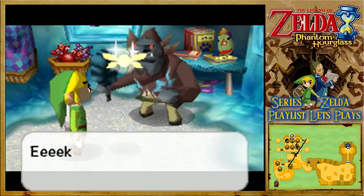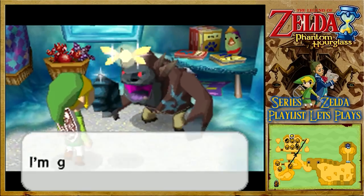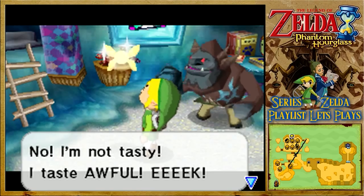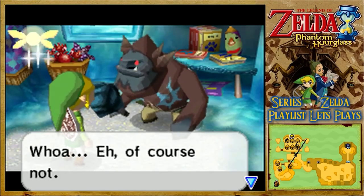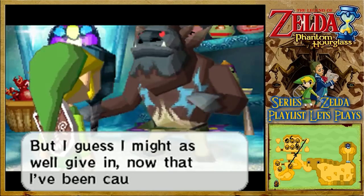The Yook from Phantom Hourglass are the Anoki's rivals, as mentioned earlier. They're a hairy humanoid species that live on the eastern side of the island, completely opposite of the Anoki. Unlike the Anoki, the Yook are much more aggressive and they 99% of the time attack Link when they see him.